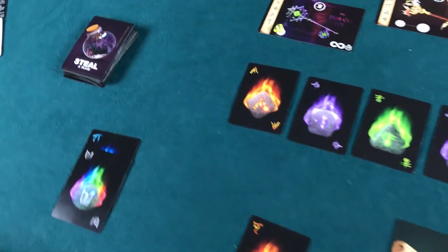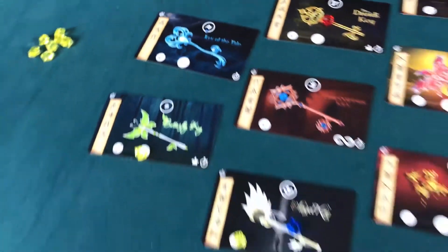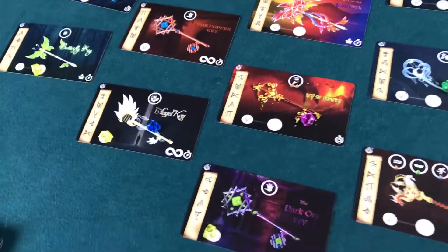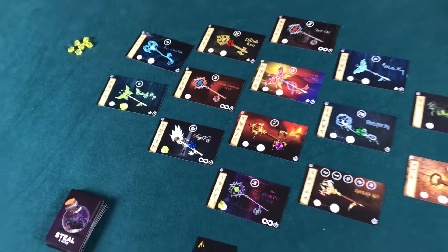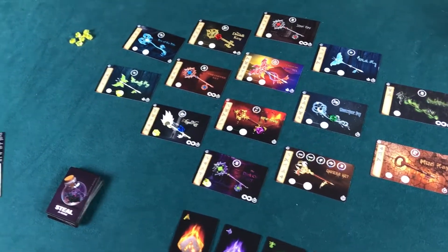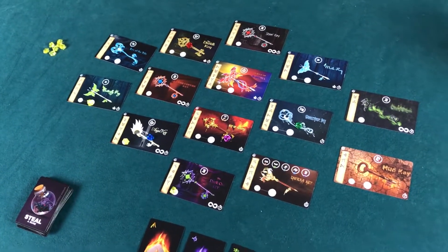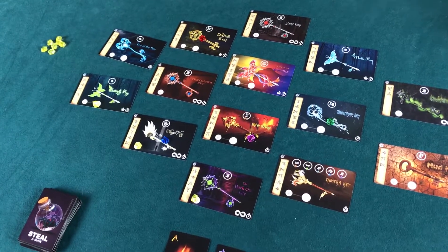It was probably some bad decisions up front — I stuck with the butterfly key too much and should have been willing to go for the key of the tide. Also I was blocked early on, and I just spent way too much time on that first column. The cool part is the solo playthrough takes about 20-25 minutes once you're used to it, and you can switch up the cards every time so it plays a little differently.